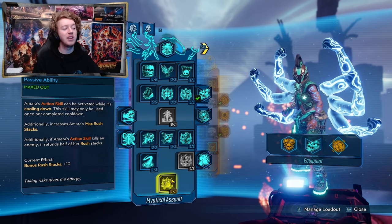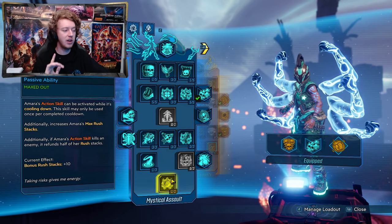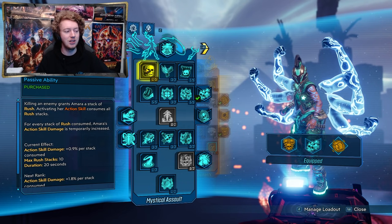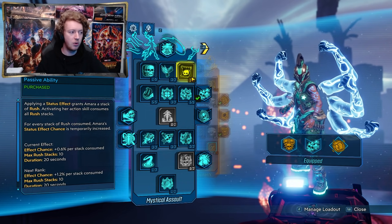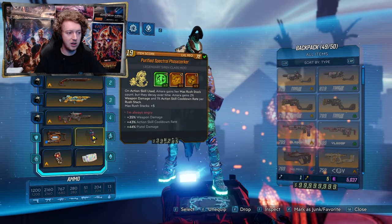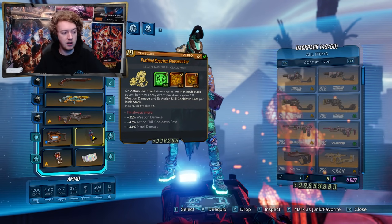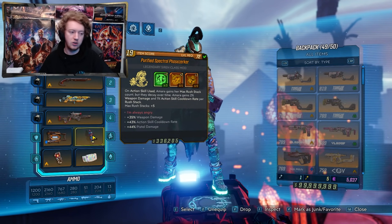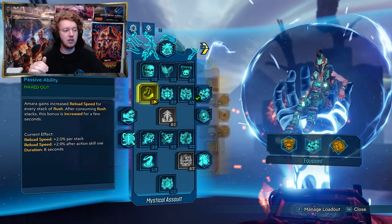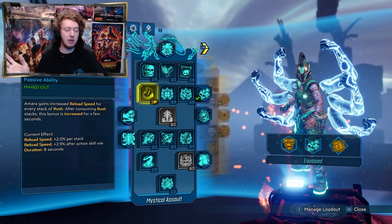The final skill point spent is one point in Avatar — the blue tree capstone. Amara's action skill can be activated while it's in cooldown, once per cooldown, and you also get an extra 10 max Rush stacks. So to summarize Rush stacks: 10 base from Do Harm or Violent Tapestry, plus 10 via Avatar, plus 5 via the Phase Zerker class mod — 25 max Rush stacks total. That's 50% bonus weapon damage from the class mod, 25% extra action skill cooldown rate from the class mod, and Alacrity stacking like crazy, which leads to those instantaneous reloads on the Hellwalker or pretty much any gun where you don't want to watch the reload animation.